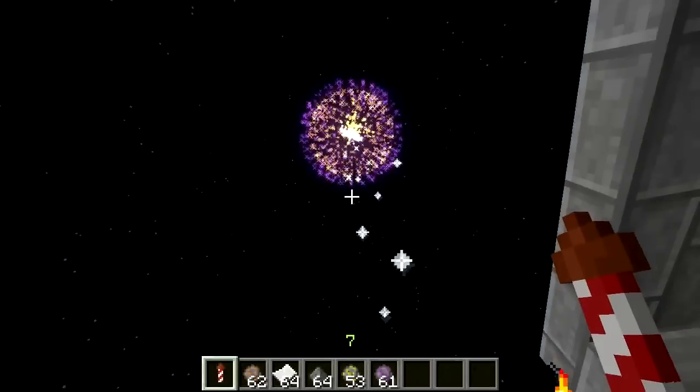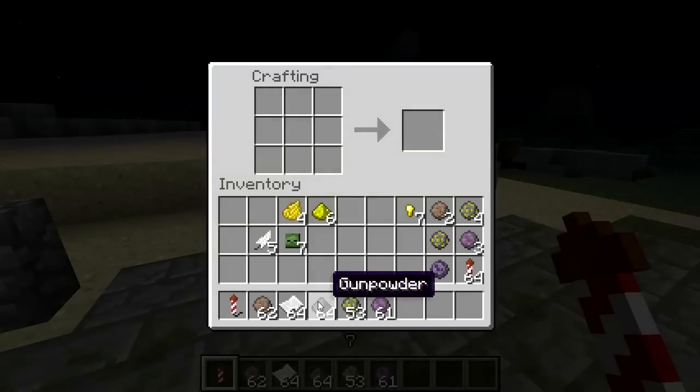Rockets are items in Minecraft that act much like real fireworks. They're made, at their most basic, using one gunpowder and one paper, thusly.